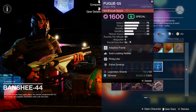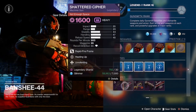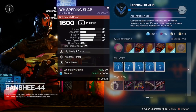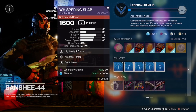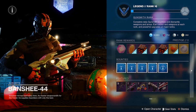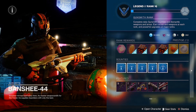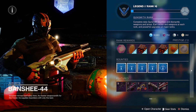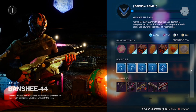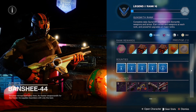So your pickups are the Fogu 55, the Inyo D, the Pleiades Corrector, and the Whispering Slab for today. Got a good selection of weapons to choose from today. Early in the week wasn't so good, but today Banshee-44 came with some good rolls — not super top tier, but overall still good rolls to pick up if you see something you like.